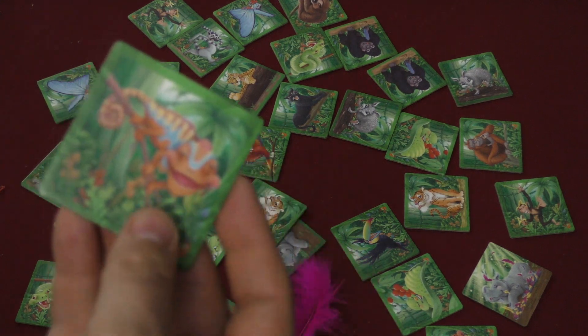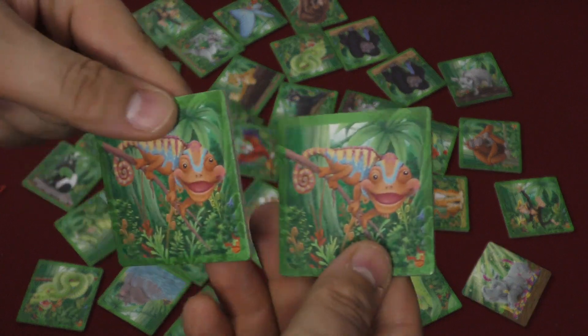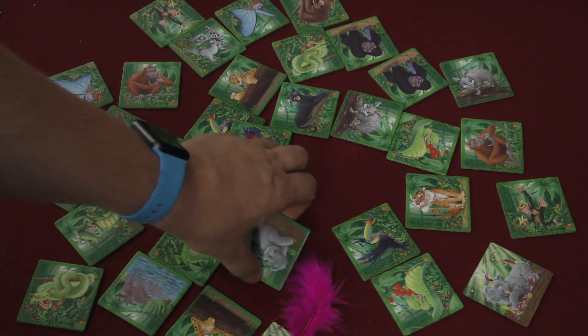The reason I'm trying to get the matching pair of a hippo is because once I get the matching pair of something, then they're both enchanted, which turns them over to their enchanted side. They're safe.